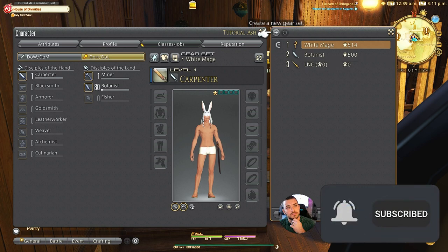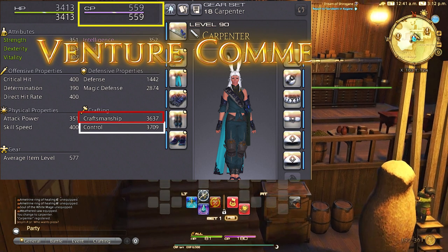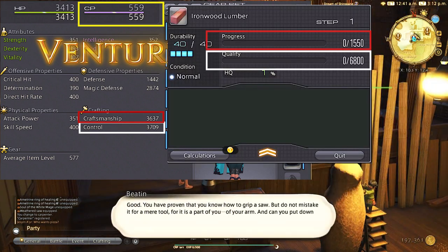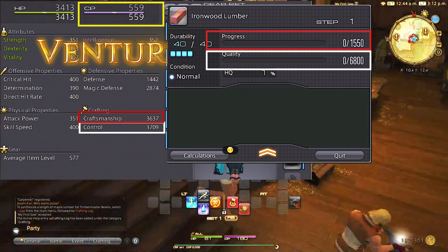Finishing crafts and getting high quality crafts is based off your stats as a crafter. We have Control, which relates to normal quality or high quality; Craftsmanship, which relates to finishing a craft; and CP, which relates to how many abilities you are able to use.